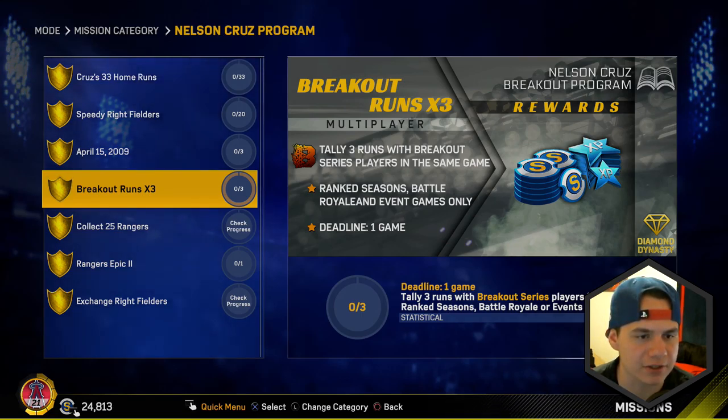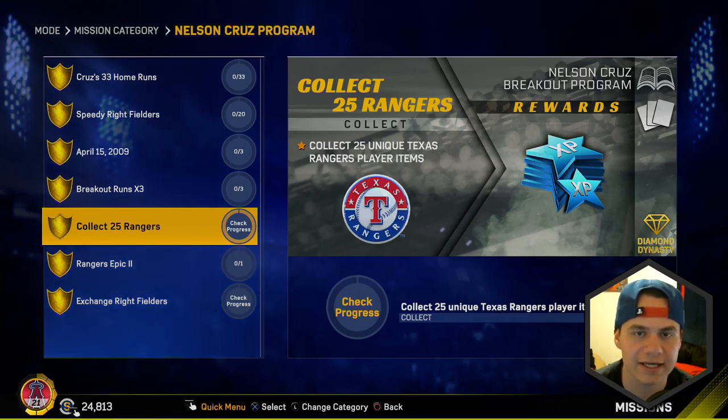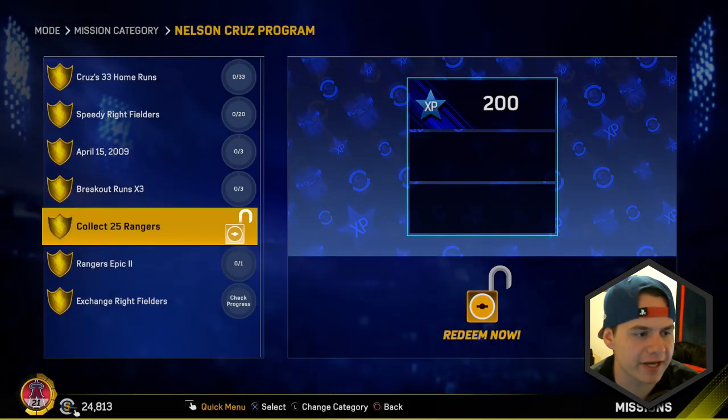The hardest one is obviously going to be the walk because drawing walks against the CPU is annoying, but play on All-Star or Legends and you'll get a walk eventually. You also have to tally one home run and six RBIs, but the Rangers usually have some good power guys so this shouldn't be too hard against the CPU. Next is breakout runs times three: tally three runs with breakout series players in the same game in ranked, BR, and events. Also collect 25 Rangers - you should have that done already. I've got 25 and most of them are non-sell anyway.